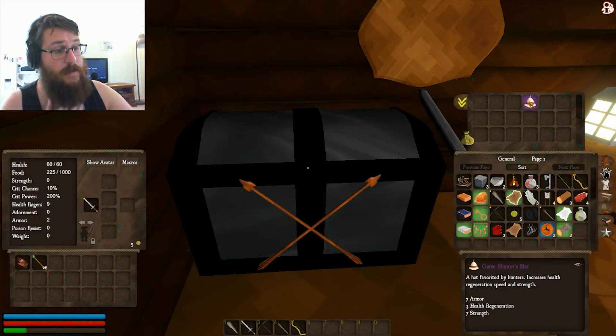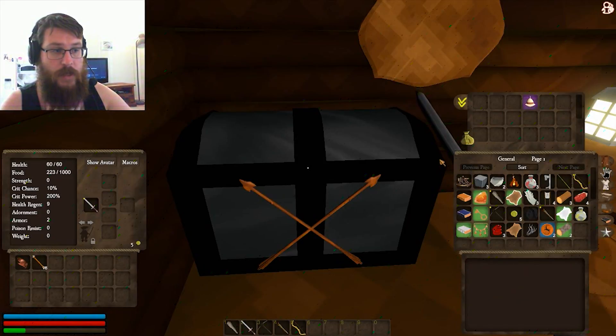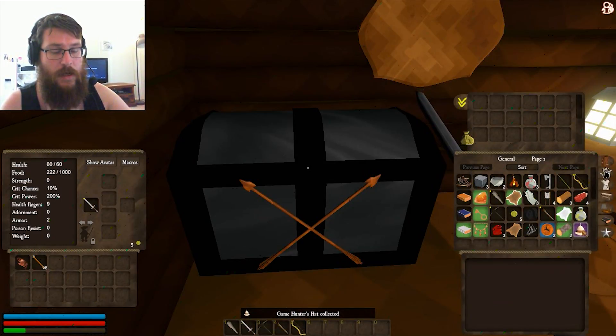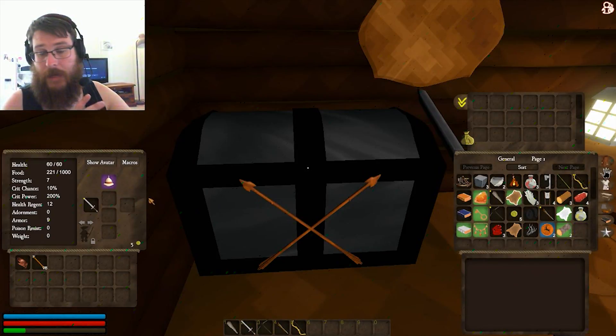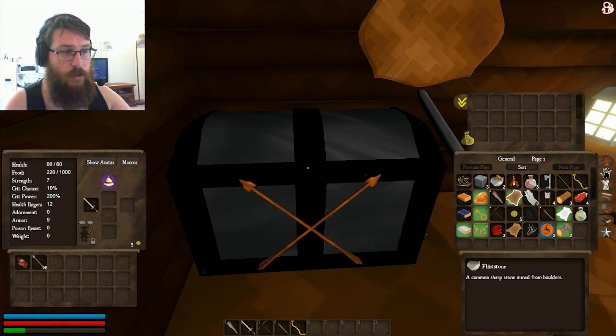Game hunter's hat — a hat favored by hunters. Increases health regeneration, speed, and strength. Armor 7, health regen 3, strength 7. My gloves only give armor 2, so this is a very nice hat. It's purple, which I'm guessing means rare. It's giving me a lot of strength, a lot of armor, and a lot of health regen, so I'm very happy with the haul I've gotten from this.